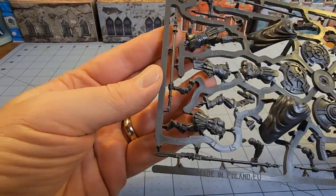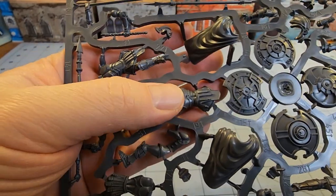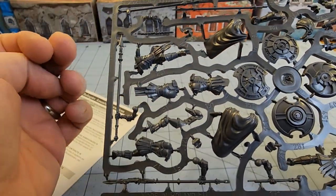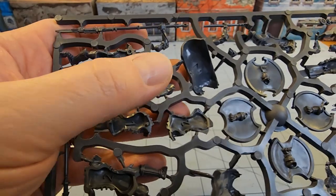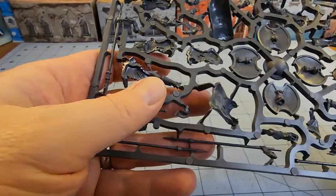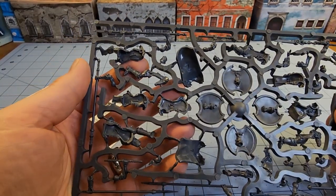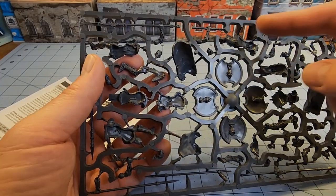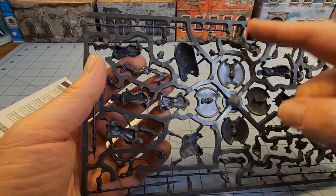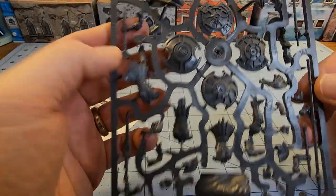One of the nice things about these bodies is that, despite the fact they are uniquely designed for their constituent parts, they are numbered all the way through. The parts lineup doesn't conflict with any of the other ones, so you won't accidentally glue a leg on the wrong body — this torso and leg is only going to go with the matching numbered one, not the number one at all. Good to see.